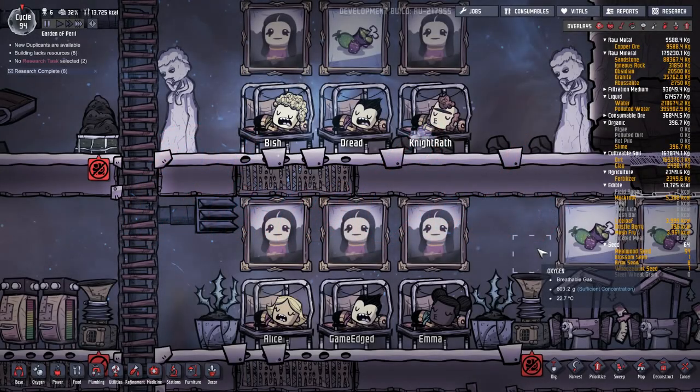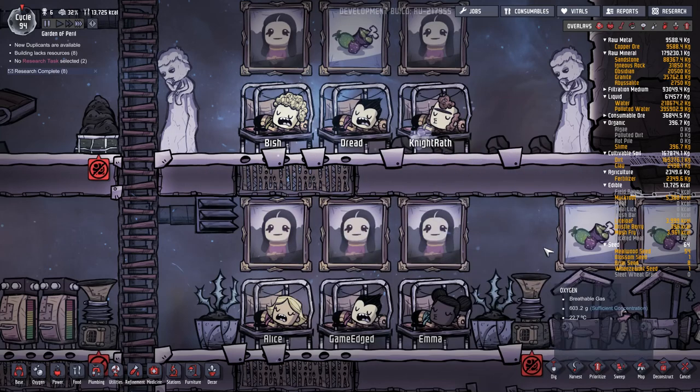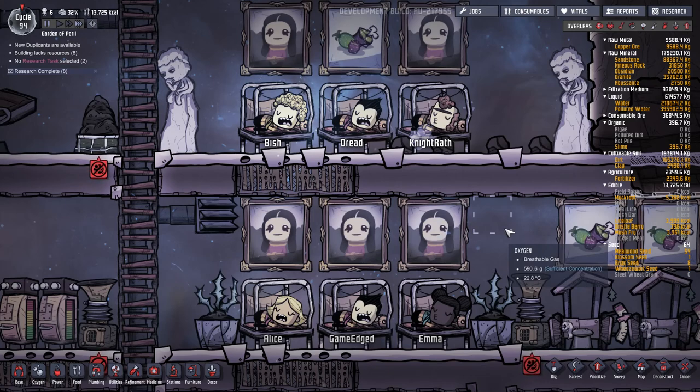Hello everyone and welcome to another episode of Oxygen Not Included. We have our six intrepid dupes just snoozing in their beds. I did do a little more prep work but time has passed — it's cycle 94. The tasks get so large that you could just sort of watch them all run around sweeping things up, but that's not very exciting.